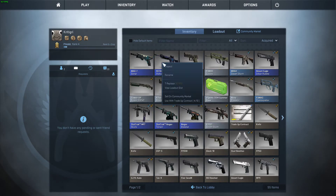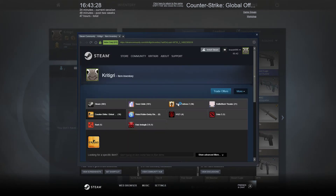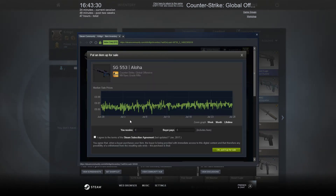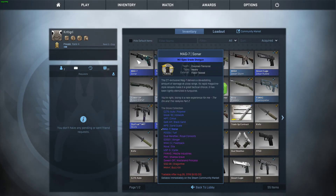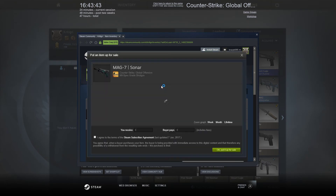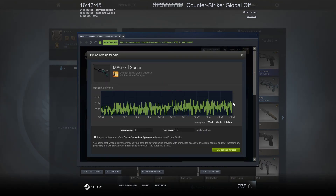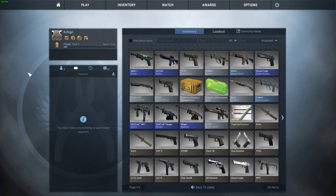I doubt I'm about to find out that these sell for a ridiculous amount on the community market. Let's have a look — I don't know if it's recording this overlay. So normally this one sells for... 7p! Okay, and this one sells for a whopping 7p. Lesson learned — just buy your skins individually on the damn marketplace.